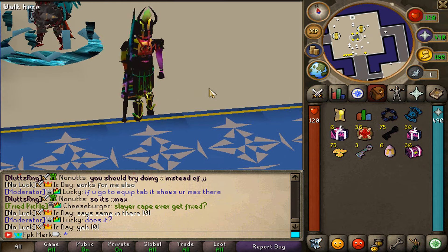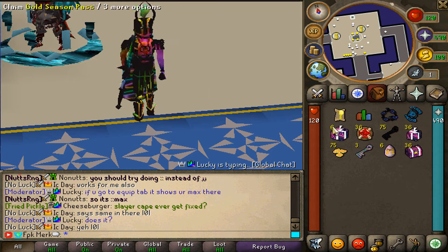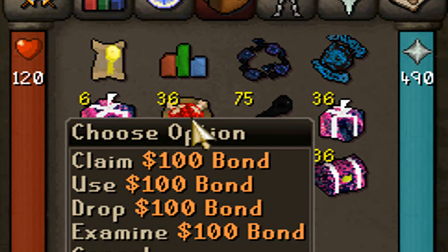Yo, what is going on guys? In today's video, we are once again back at Fantasy RSPS today, and today we are gonna be giving away 6 grand battle boxes.